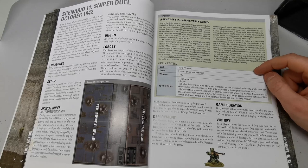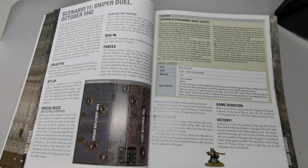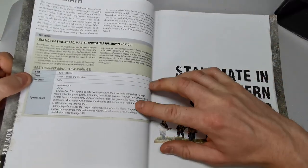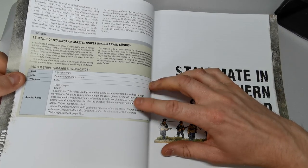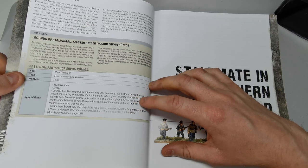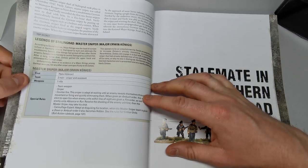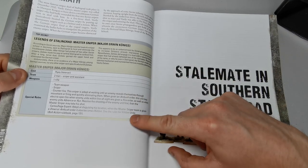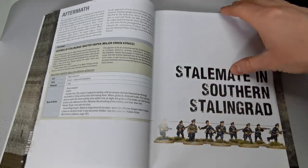Vasili always wounds on a two-plus, which is very strong — but the downside is that after he fires, he must move on his next turn, so you can't just sit there. You have to keep moving, firing, moving, firing, adding flavor that reflects the movie. As for the master sniper Konig, he can counter-fire a sniper if they fire at him — usually ambush triggers on a run or advance, but he can fire back if targeted. He's also a camouflage master, remaining hidden even when ambushed or pinned.